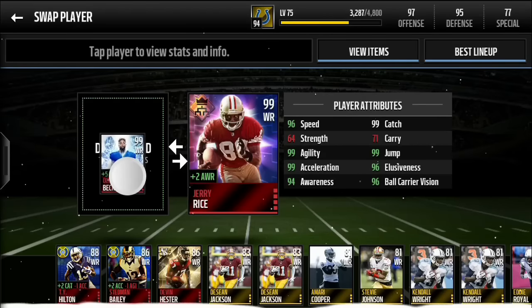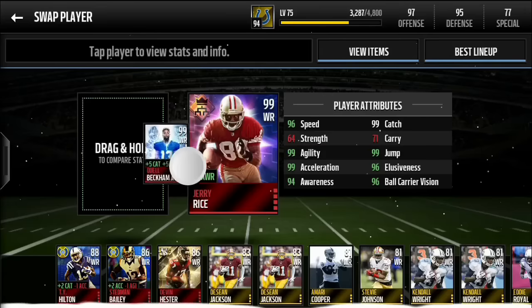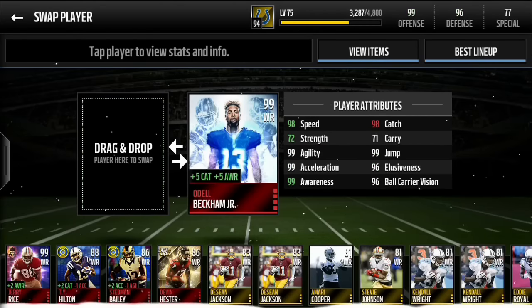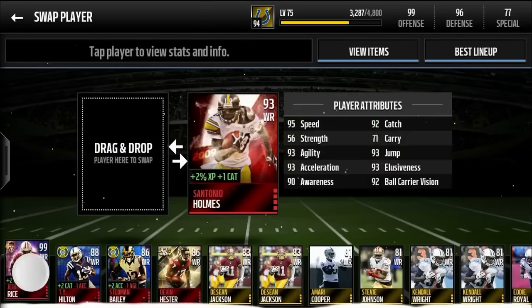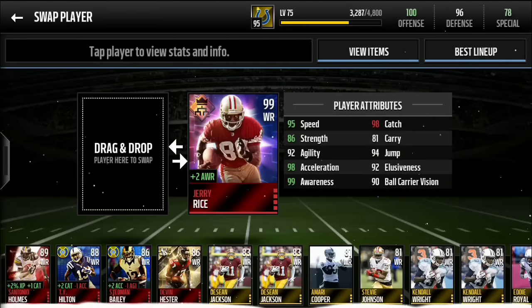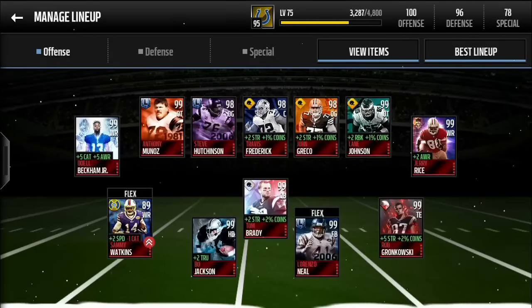Odell has 96 speed and 99 acceleration — he's pretty sick. Check him out here with his bonuses and everything. We'll go ahead and put Jerry Rice over in the second receiver spot, and that gives me 100 overall offense.